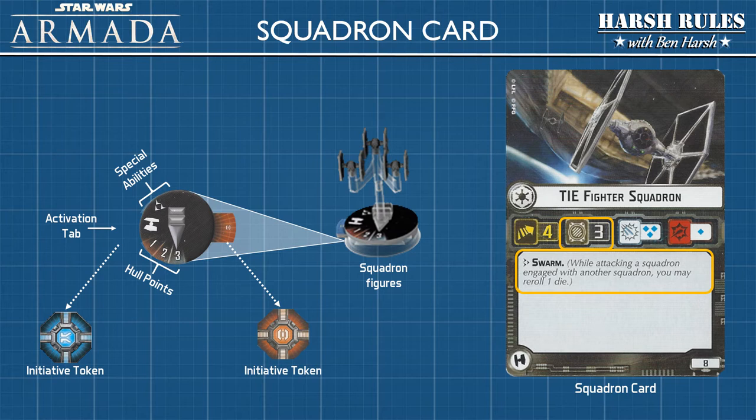When the round changes, all the squadrons are now set to red and ready to be activated for the next round, at which point the process reverses. Now, let's take a closer look at the squadron card.